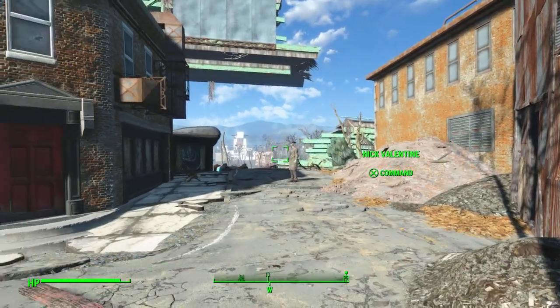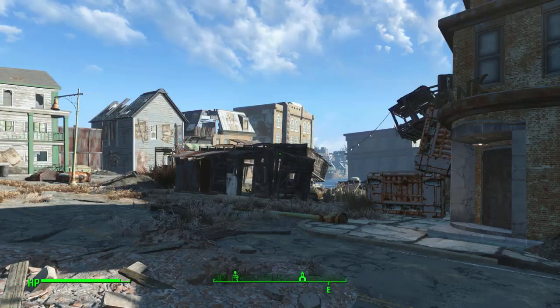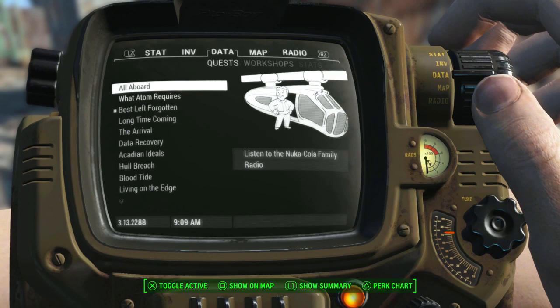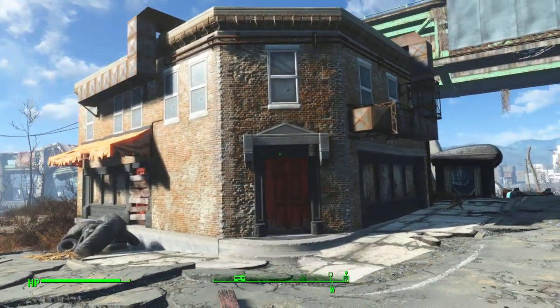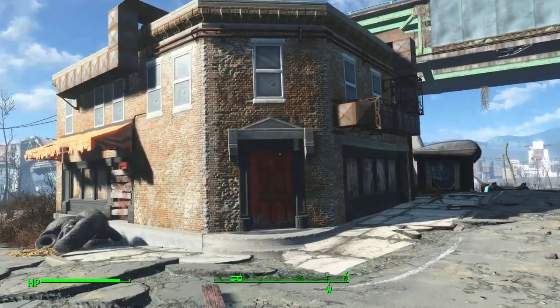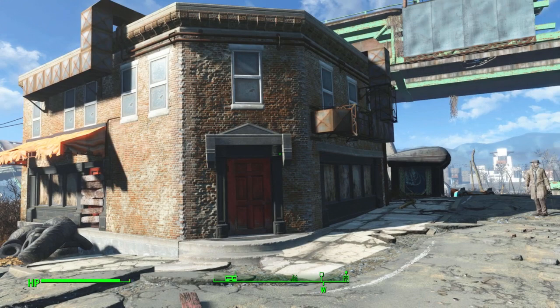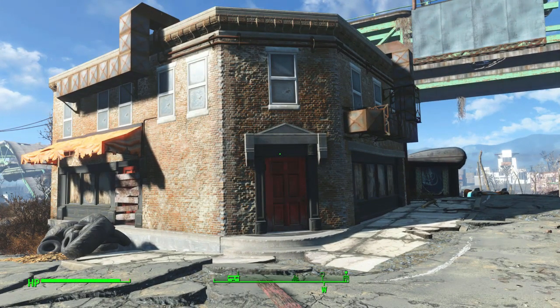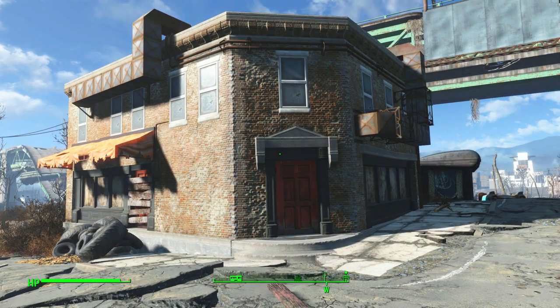So where am I? This is a good question. I am here next to — let me just look at the map — University Point, and we are at the University Point Pharmacy. Now if you have the Vault-Tec DLC you know what that means: the University Point Pharmacy is one of the entrances into the vault area — not the main entrance, this is one of the escape routes. I had this idea for this build from almost the beginning of when the Vault-Tec DLC came out.